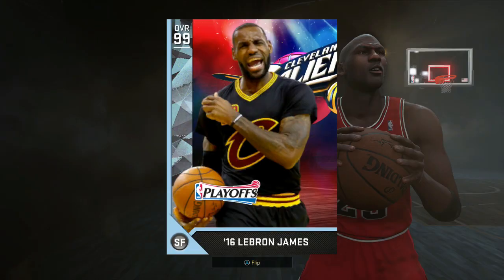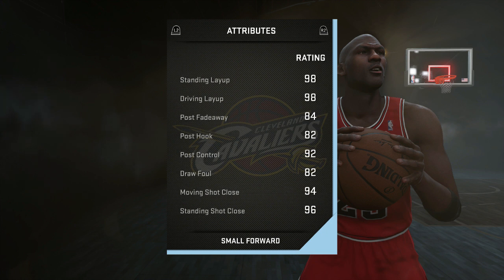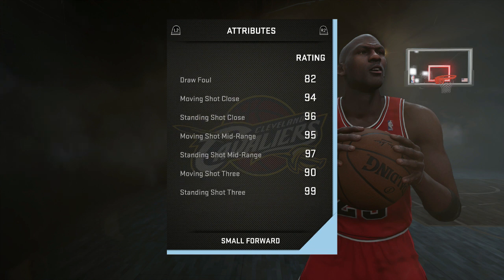Coming in at number one is probably no surprise to anyone: the 99 overall Playoffs Edition Cleveland, Ohio champion LeBron James. Really no surprise here. He's 6'8" and does it all. He's got a 98 standing layup, 98 driving layup, post fadeaway of 84, 82 draw foul — again, so low on the draw foul. What the hell? If you even breathe next to LeBron I'm pretty sure you can get a foul called. Standing mid-range of 97 — amazing.